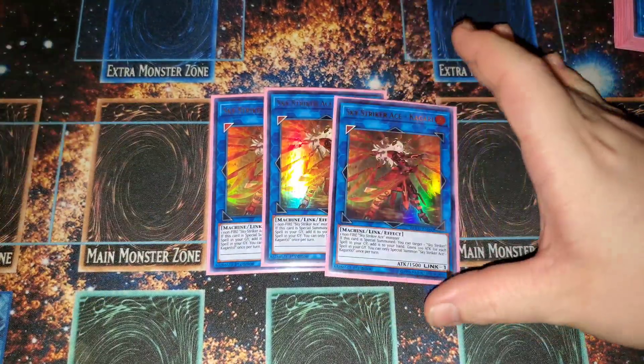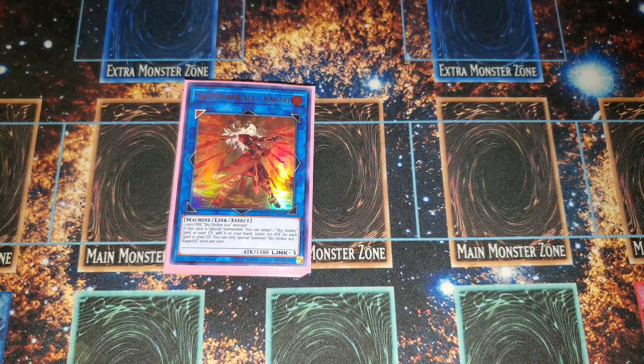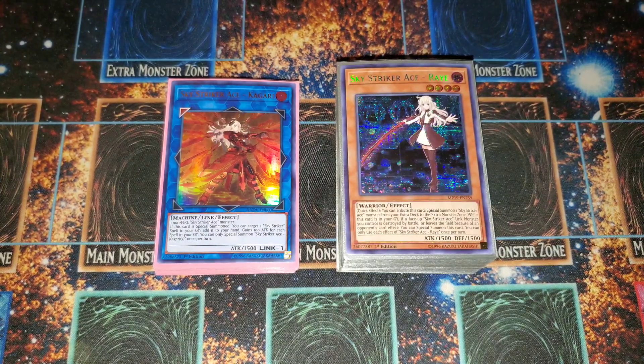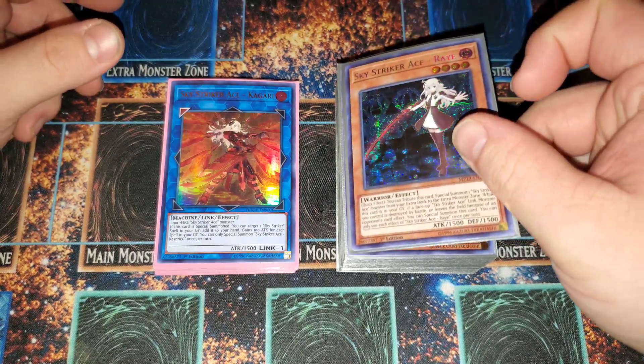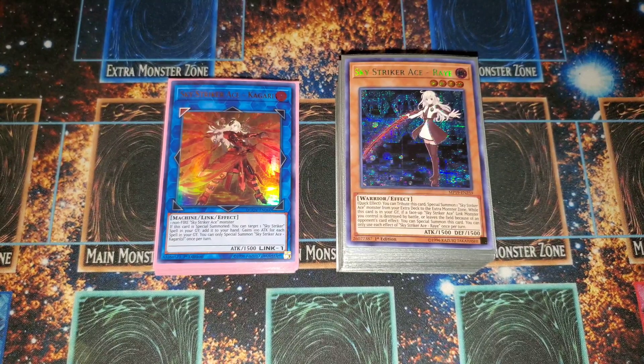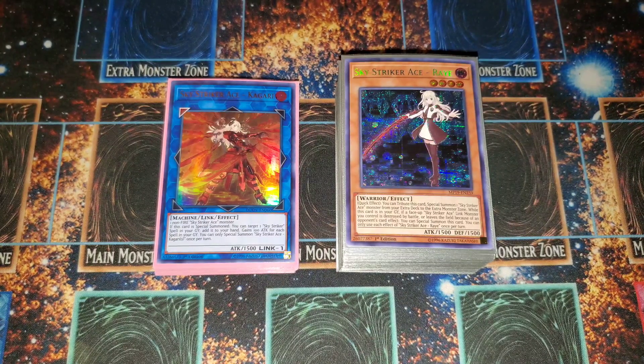This has been Sky Strikers — it's a really fun deck, it can hold its own, and I'd comfortably put it in the rogue category. It's still a super fun deck and can still do a lot of the old shenanigans, just without the consistency it had with Engage back in the day. This has been my Sky Striker deck profile updated for 2021. It's a super cheap deck that can still take wins as a rogue strategy. Hope you guys are staying safe and healthy — don't forget to like, comment, and subscribe, and until my next video, stay safe!